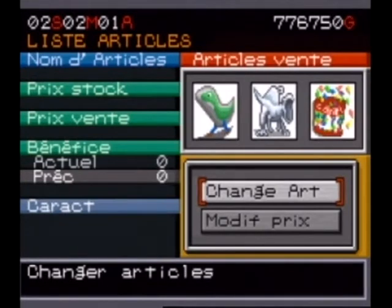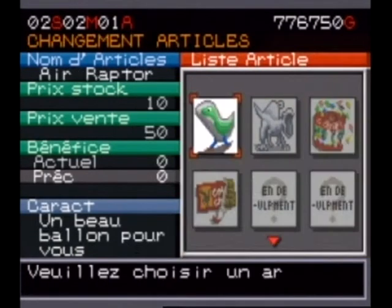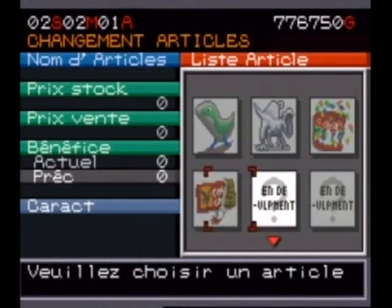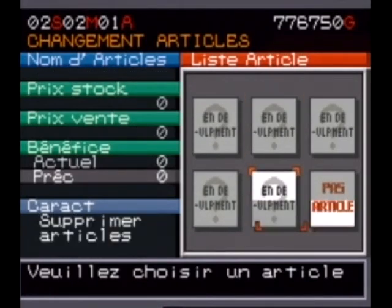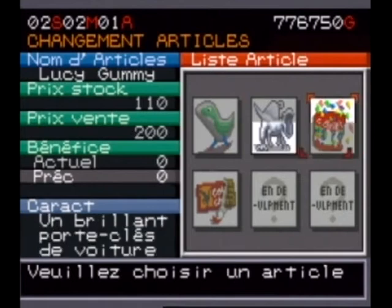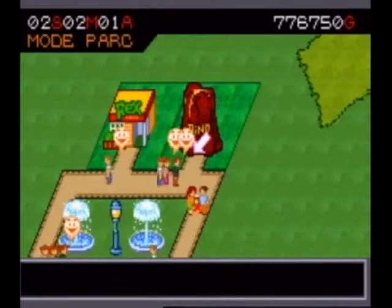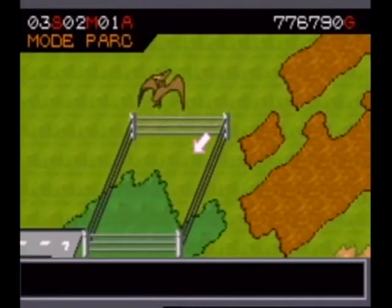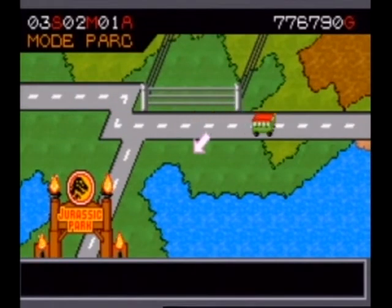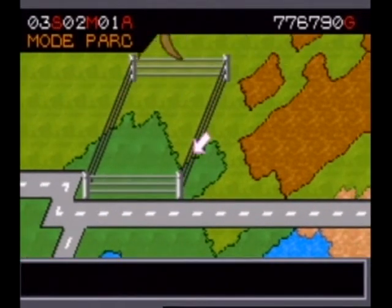At the start we have 4 articles, and the others will develop as we get more interesting dinosaurs, like the Tyrannosaurus or the Triceratops. For now we only have 4. We won't change prices for now. We'll wait for visitors to arrive and start earning money. When my excavation team returns, we'll likely have new dinosaurs.